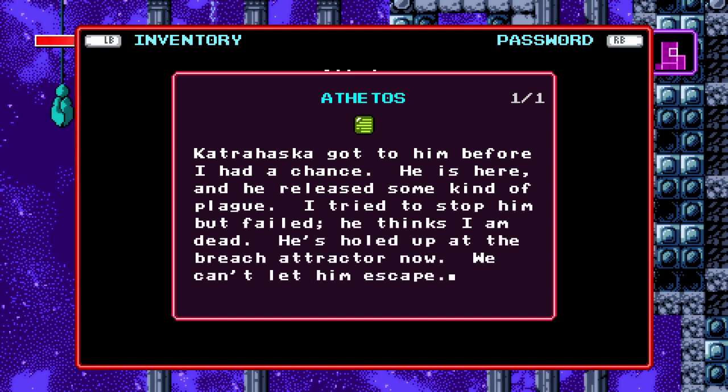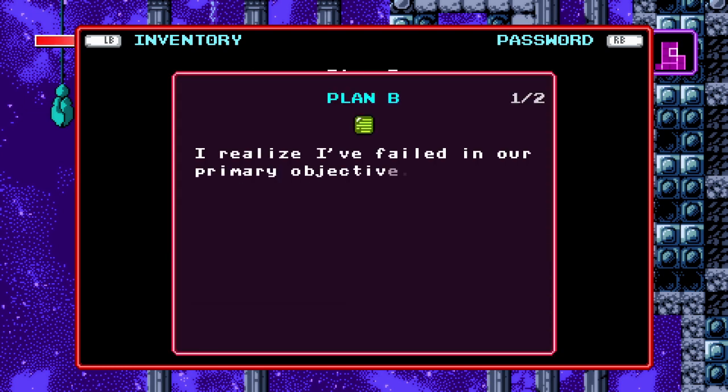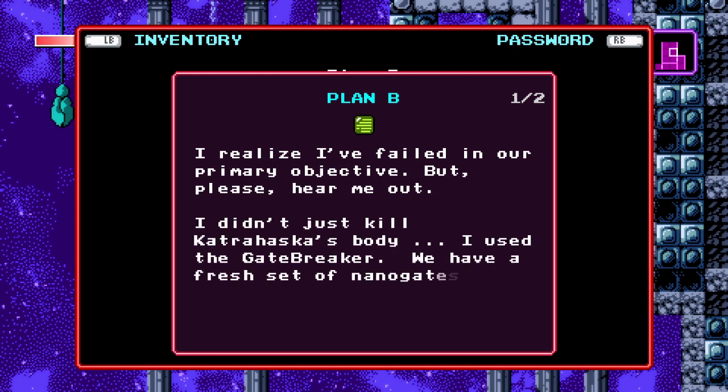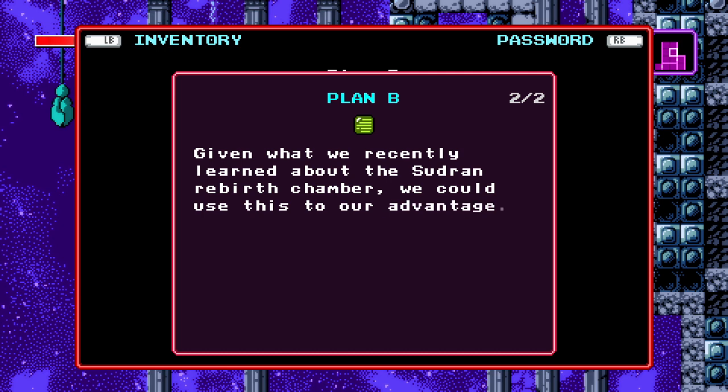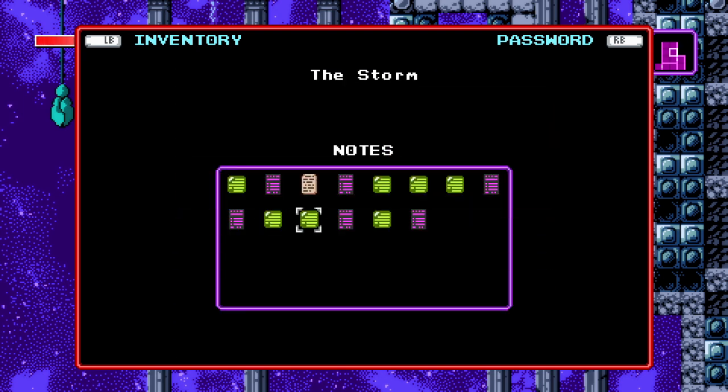Khadrahaska got to him before I had a chance. He is here, and he released some kind of plague. I tried to stop him, but failed. He thinks I am dead. He's holed up at the breach attractor now — we cannot let him escape. I realize I failed in our primary objective, but please hear me out. I didn't just kill Khadrahaska's body — I used the gatebreaker. We have a fresh set of nanogates to do with whatever we please. Given what we recently learned about the Sutran Rebirth Chamber, we could use this to our advantage. In fact, it may be better than my original plan — we would control him. Oh, that's not good.